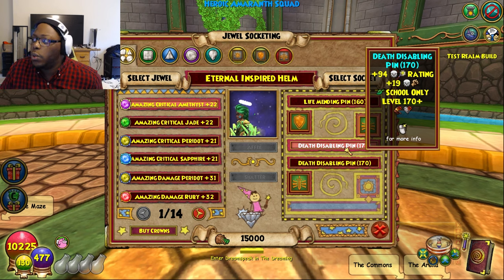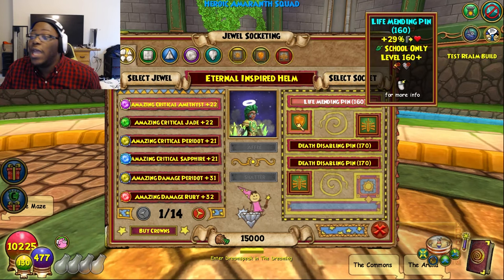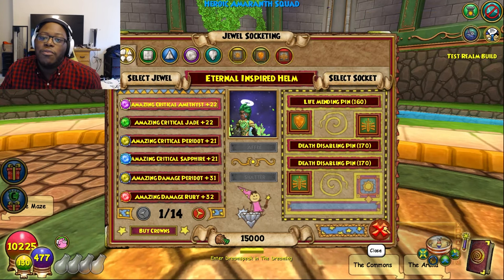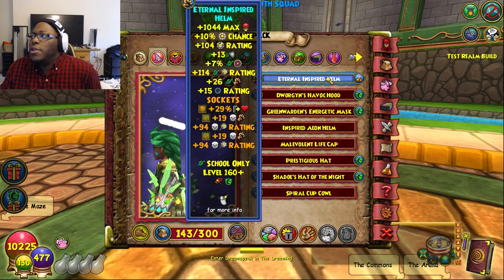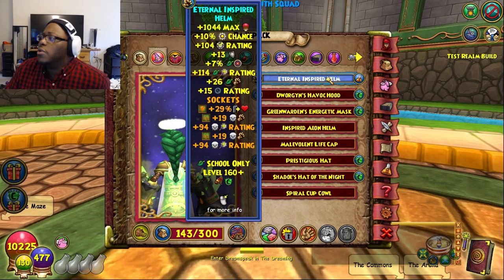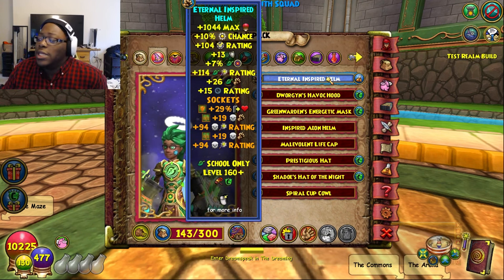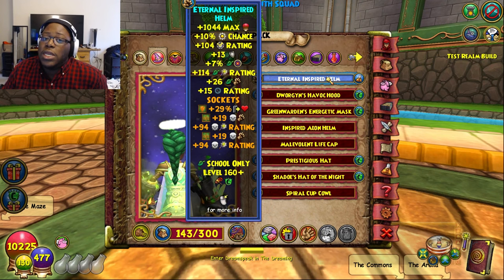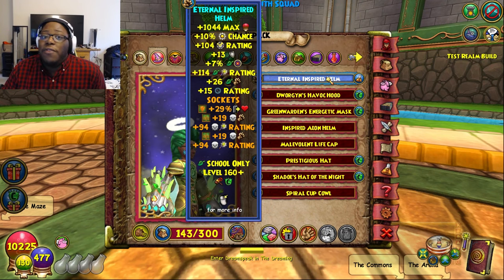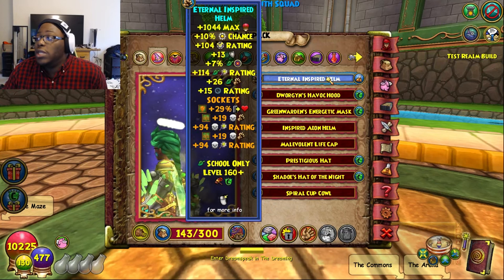You can honestly put whatever you want for the Sword Pins — whatever you want to get criticals on, it's totally up to you. But definitely for the Shield Pin, you want that 29% Outgoing. The hat comes with about 1,000 health, 10% pip chance, a big crit block, resist, some life accuracy, some critical, some damage, and of course it comes with that Shadow Pip rating. Pretty cool stuff.